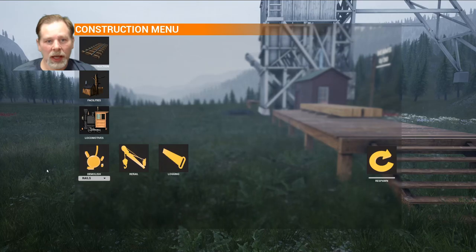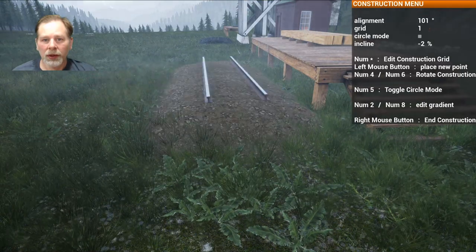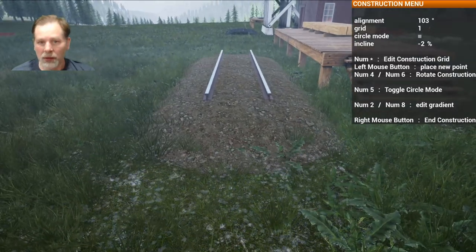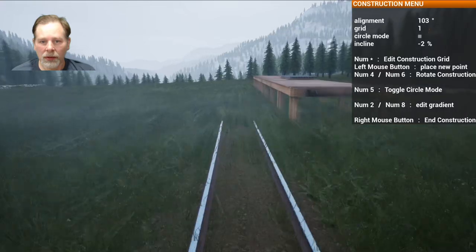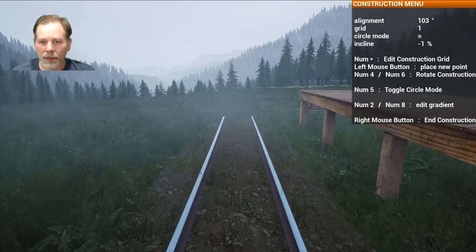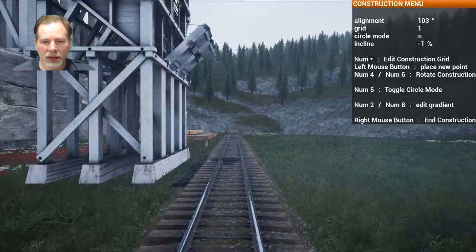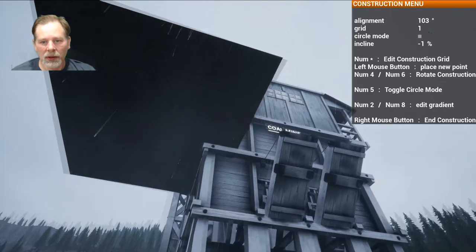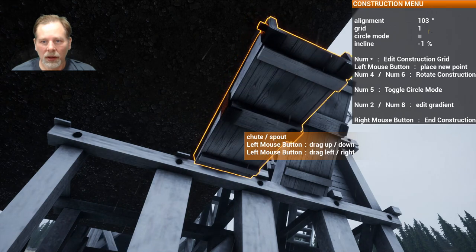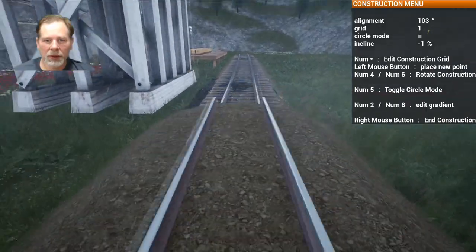So what we're going to do is we're going to add our tracks here. We're going to put in our tracks so that we can... there we go. This is going to need to be... there we go, 1%. That's our loading and unloading. See it almost seems like it needs to be out a little bit farther because this needs to be all the way like that. No, that'll still land in the car. I mean, it shows the pile right there. Yeah, that's fine.